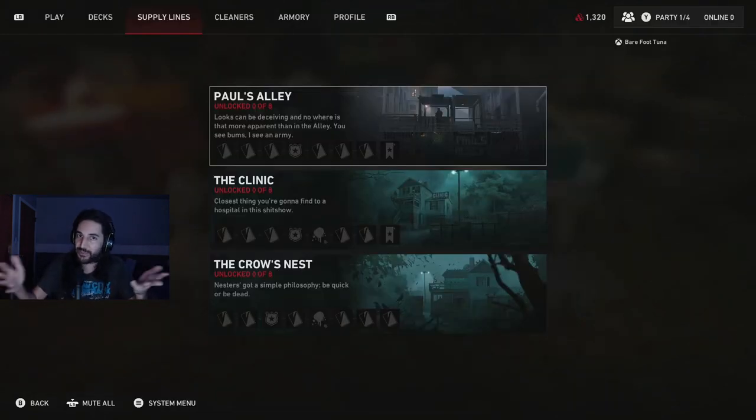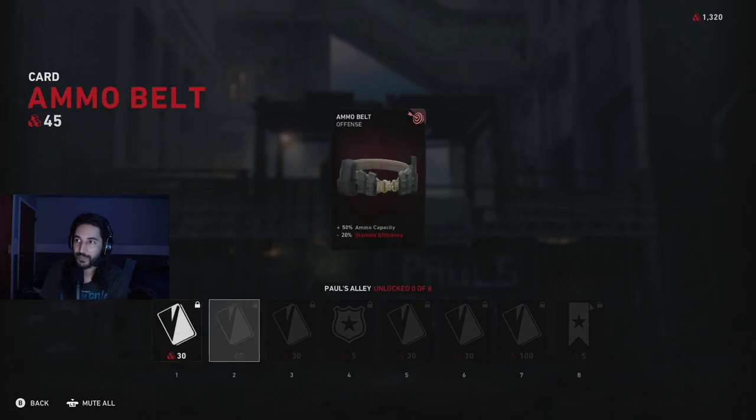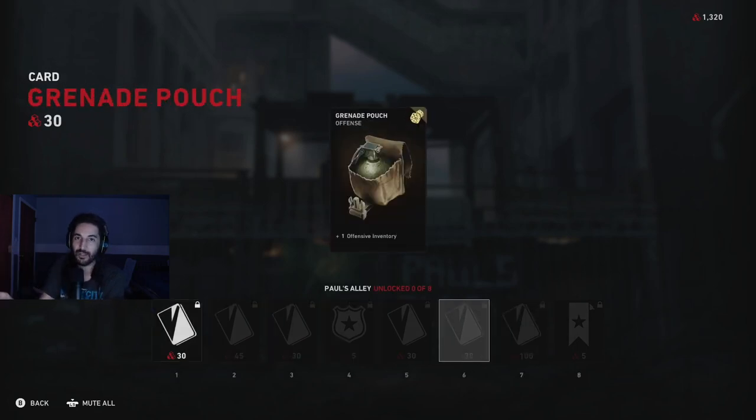So here we are with an account that has not unlocked anything. I have played the game, so I do have 1,320 supply points, but I have not unlocked anything other than the standard first little track where you get like three to five cards. The top row is more like offensive - grenades, that kind of stuff, ammo. The clinic, the middle one, is more about healing items, support items. And Crow's Nest is more about stamina. So this is what I think you should do. In Paul's Alley, you definitely want to end up at this grenade pouch card here - definitely a good card you want to get right away. I would say go through this supply line to get to this card.